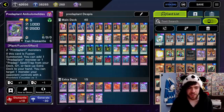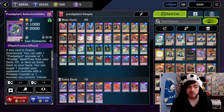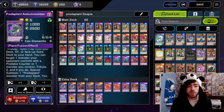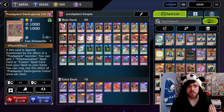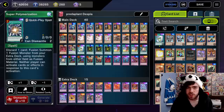Let's get into the extra deck. First up we have your Ambulome — this card is what you're going to be summoning off of Instant Fusion. If this card is fusion summoned, you can add one PredaPlant monster or one PredaPlant trap card from your deck, graveyard, or face-up field to your hand. You can also target one monster your opponent controls with a PredaPlant counter, or one monster you control, tribute it, and special summon one PredaPlant monster from your deck. This is a very effective method of special summoning your Cobra to then get your search effect for Branded Fusion or Superpoly.